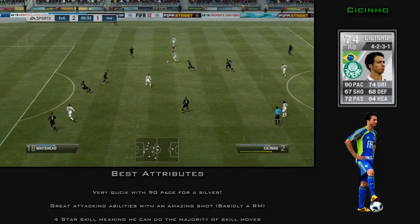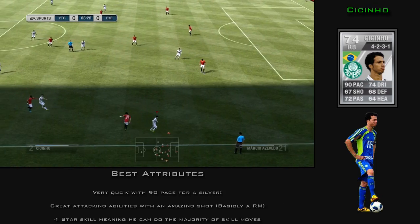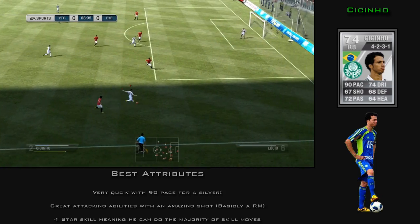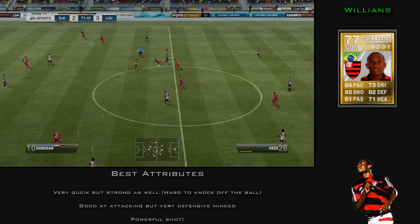At right back we have Cecinho — I think that's how you say it. He's also very quick but he only has 4-star skills. As I said, Marcio is the only one with 5-star skills as a defender. But Cecinho has an amazing shot, 4-star skills, is very quick, and is just what you need for a right back.